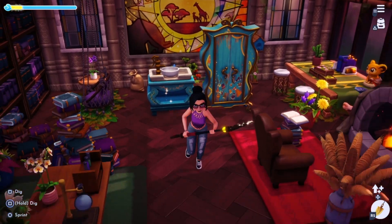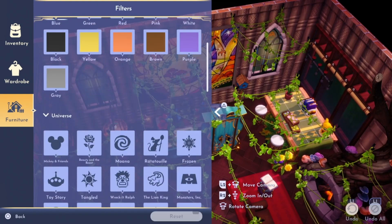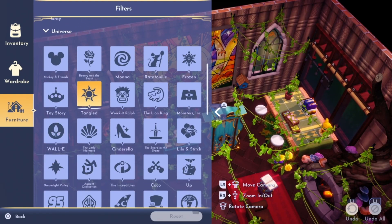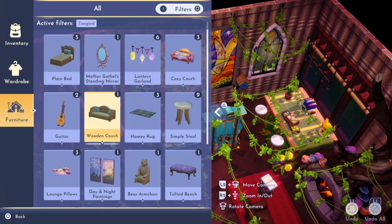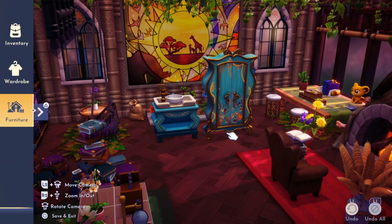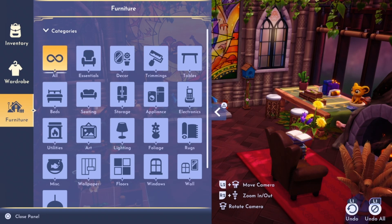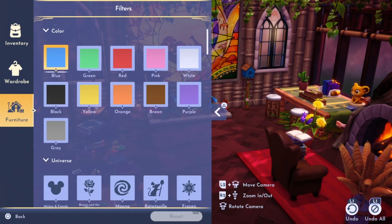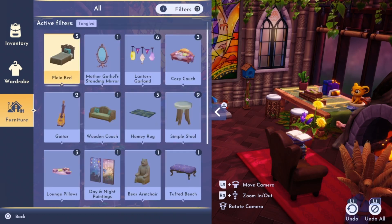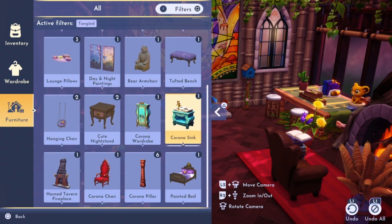These items are with the Tangled pack. So if you go to furniture, go to all, and then sort by Tangled, you should be able to see those items in that filter. And just to show you, I will go back into my furniture tab after I've put those items away just so I can show you that they do show up in this filter.